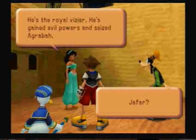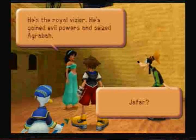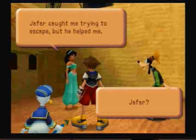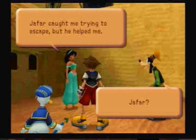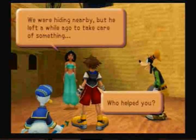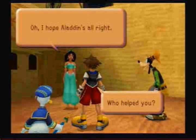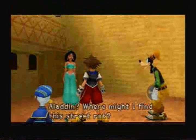Contrary to the story, Agrabah is already under the control of Jafar, which didn't come until near the end of the story. So this is actually the first world you come to where the showing here is significantly different from the actual movie. In the end it's all the same, but this is significantly different from Aladdin.